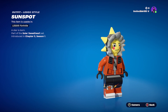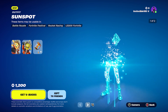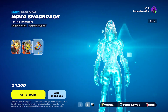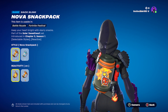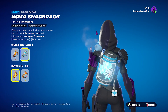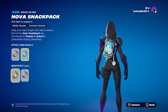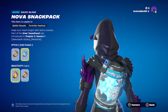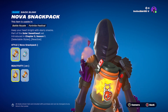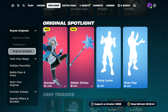We also have the LEGO version — you can see it right here, smiling and rocking the outfit. Same outfit, you got the little knee pad and everything. We also have the back bling, the Nova Snack Pack. There are two versions: the regular Nova Snack Pack and the Cold Fusion icy one. You can turn the reactivity on or off — the sun spot version glows and is very shiny, while the ice one freezes everything up.